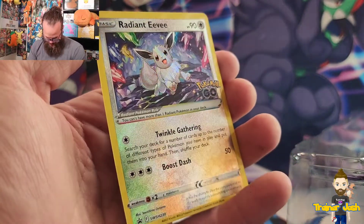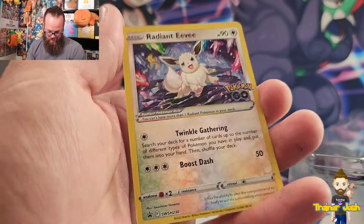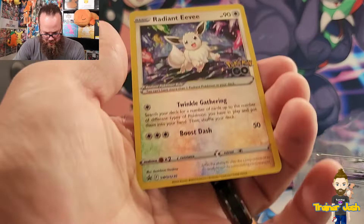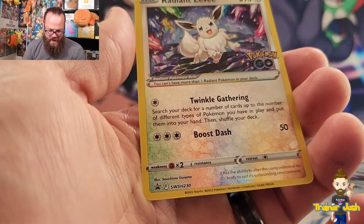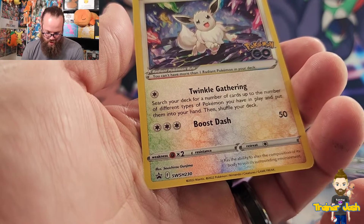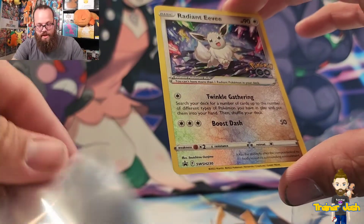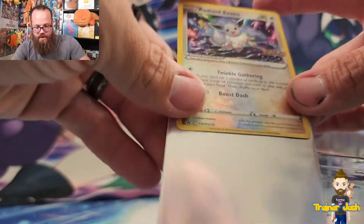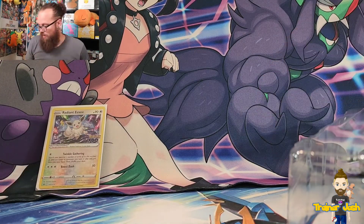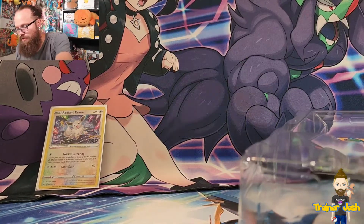That is absolutely beautiful — adding to the new Radiant Pokemon in the Pokemon TCG. The attack here, Twinkle Gathering, lets you search your deck for a number of cards up to the number of different types of Pokemon you have in play and put them into your hand, then shuffle your deck. Not bad at all — you can search your deck for a bunch of different stuff. It'd be a little cooler if that were an Ability, but it is what it is.